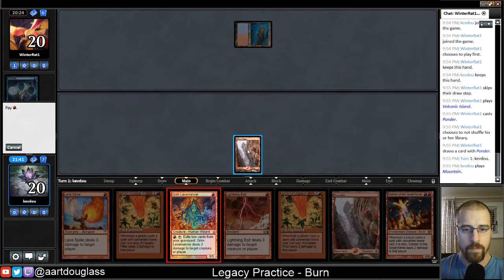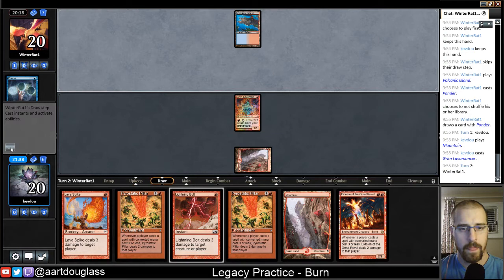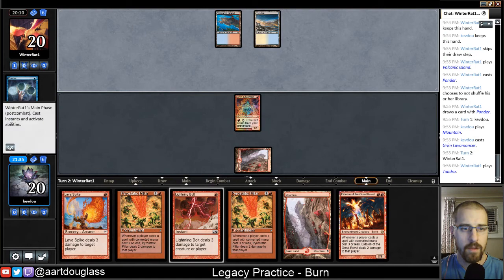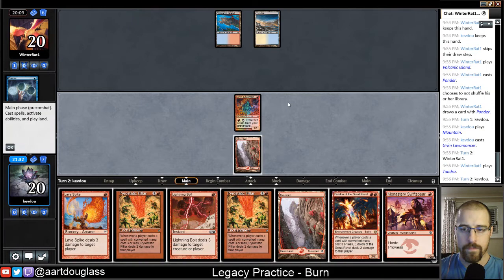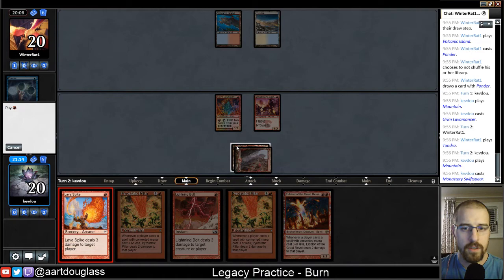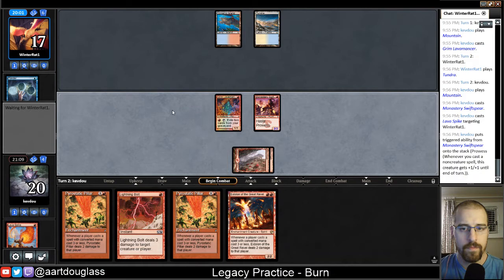So there's an Eidolon as well, so we have tons of these Pillar effects. And they're playing Volcanic Island into Tundra — that makes Price of Progress maybe look like it was going to be okay to leave in. Maybe they just assumed we were going to side it out. So Monastery Swiftspear might change things a little bit, because I kind of like the idea of that source of recurring damage and casting these one CMC cards before they can get a Counterbalance down. I think this turn I'm actually going to play Monastery Swiftspear and Lava Spike, and then just get in for three damage hopefully.